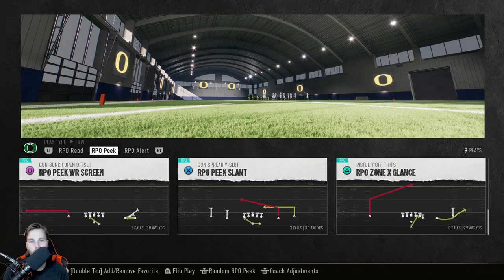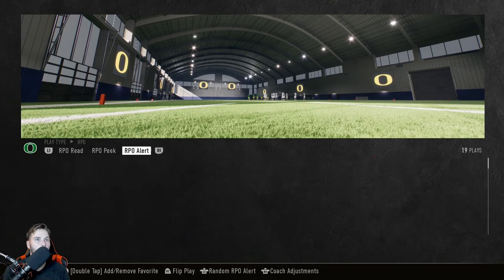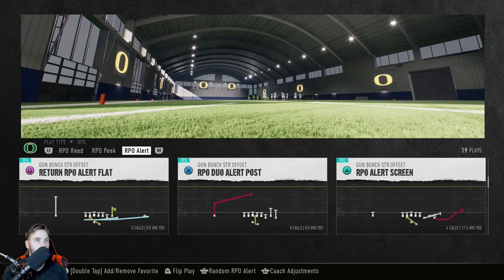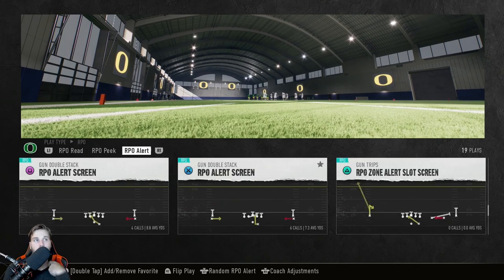The other ones we really like are anything with a smoke screen. A smoke screen is when a receiver just turns and catches the ball — the receiver who's getting blocked catches it and then two guys block for him. You'll see a couple here including Halfback Slam Alert Smoke, and then there's also Gun Double Stack RPO Alert Screen — a really good play as well.